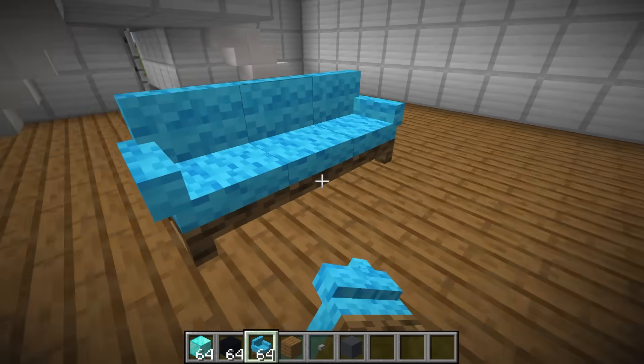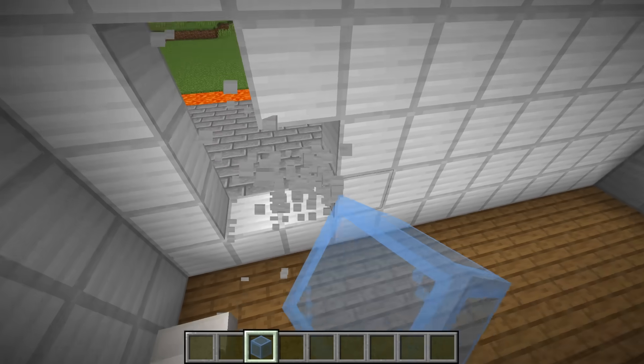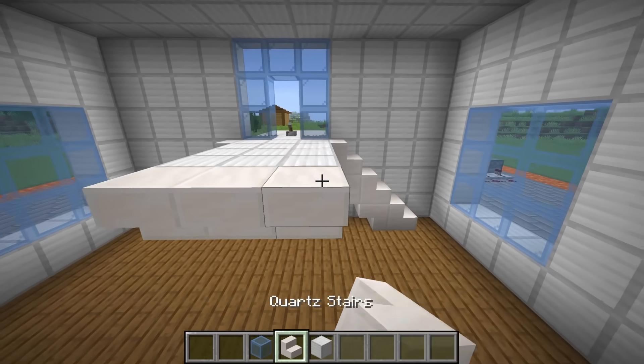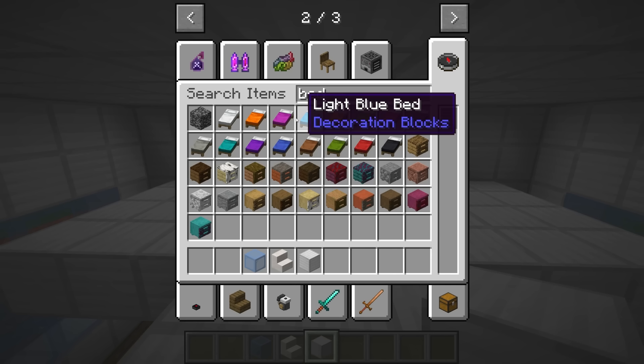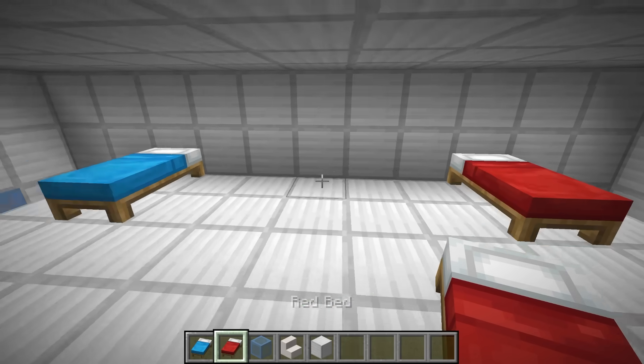Let me place the sofa. And that should be good for the interior. But this house is looking kind of bland. Let me place some windows. Windows are done. But now we need to get a sleeping headquarters, and I think it would be kind of cool to have it kind of up here. So I'm just gonna build like this and then get some beds. A light blue bed and a red bed. I will sleep right there, and Cash will sleep right there.